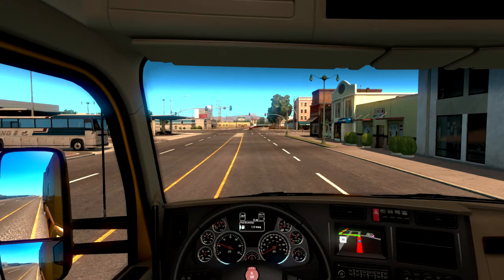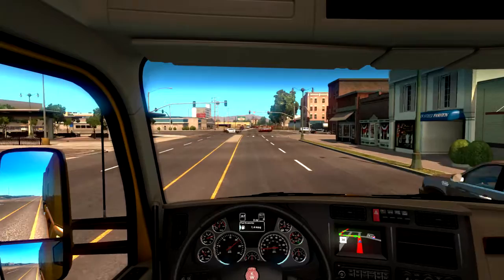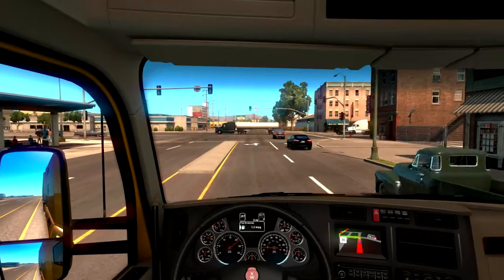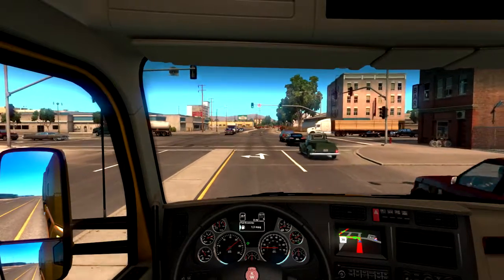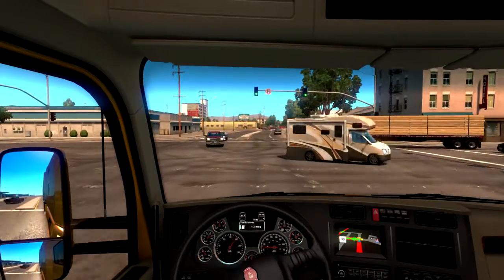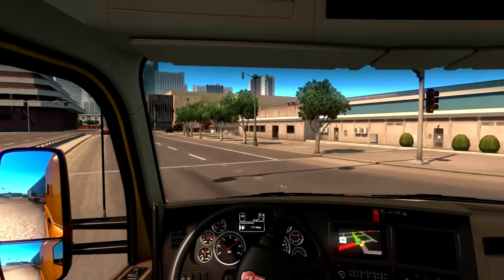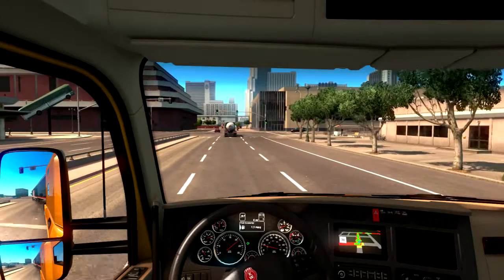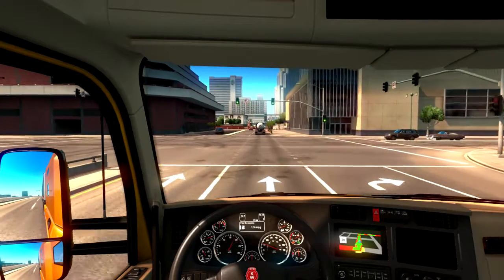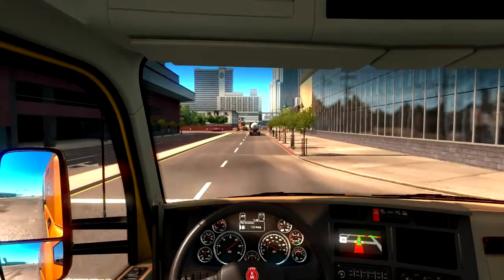Ich fahre hier übrigens mit dem Xbox 360 Gamepad, nur falls sich jemand wundern sollte. Und irgendwie muss ich hier auch noch mal an den Grafikeinstellungen schrauben. Halten wir mal in der Mitte der Straße einfach an, und ich bin gleich wieder für euch da. Das sieht doch schon gleich viel besser aus. Aber an die manuelle Schaltung muss ich mich doch noch ein bisschen gewöhnen — die habe ich bis jetzt nämlich im Euro Truck Simulator nicht benutzt. Aber ich dachte mir, hier für den American Truck Sim probieren wir das einfach mal aus.